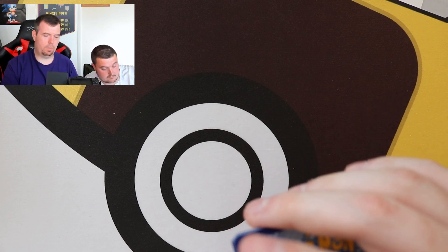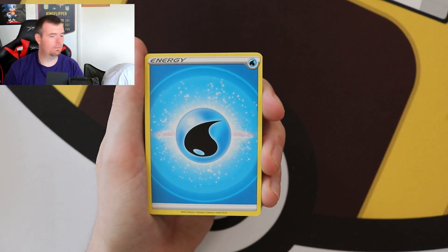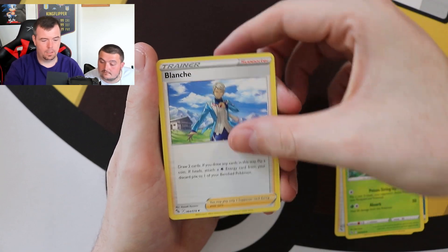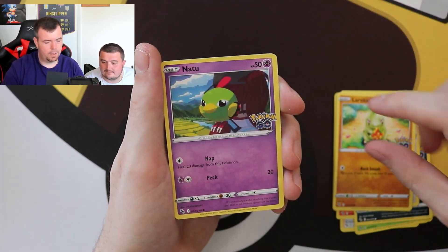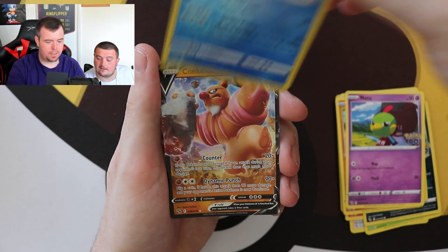So we're on the next 10 packs of the second ETB. Are we going to be able to beat the first ETB? First pack — Spark, Alolan Raticate, Tranquil, Larvitar, Natu, reverse holo Wartortle. And behind it is a Conkeldurr — you remember that? Oh I love that set! If you remember watching those ones, you'll know what I'm all about.